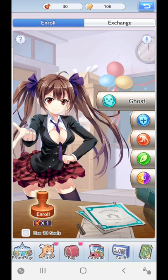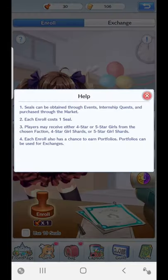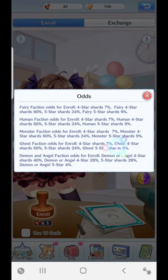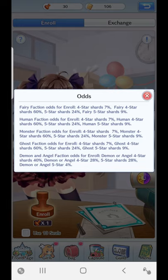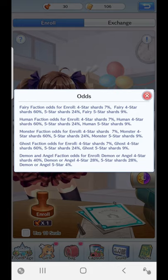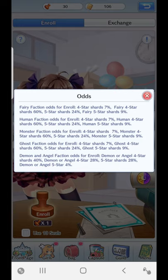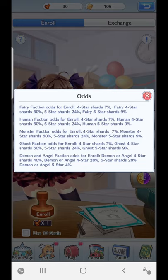Once you've chosen the right faction — let's say I want the undead — you use the enroll button on the bottom left of the screen. The rates are small, they're not high, but they do display them here. For the Ghost category: four-star shards at sixty percent, five-star shards at twenty-four percent, and Ghost five-star shards at nine percent. So these show you all the rates you're going to get.